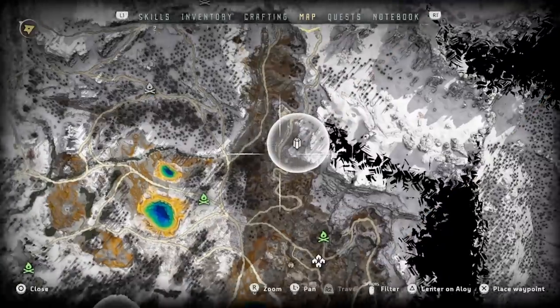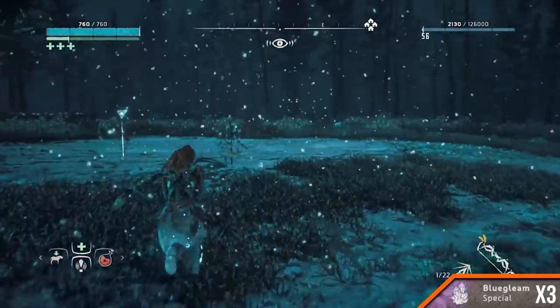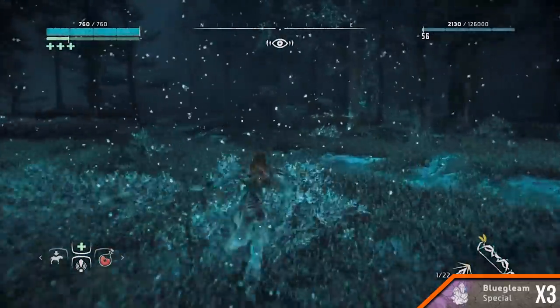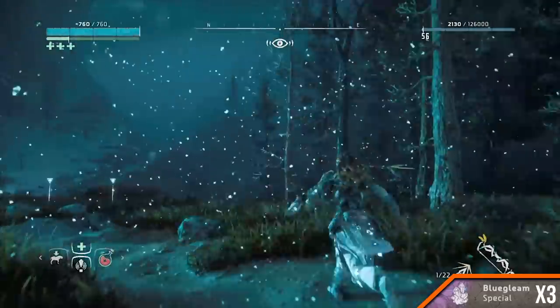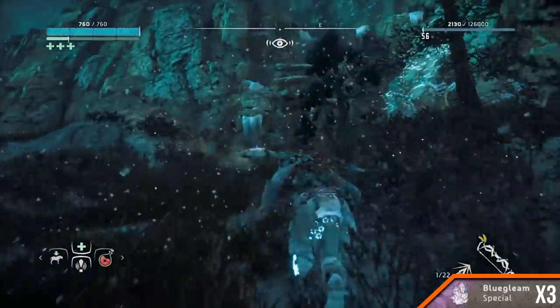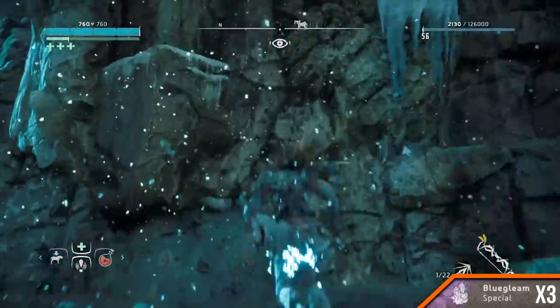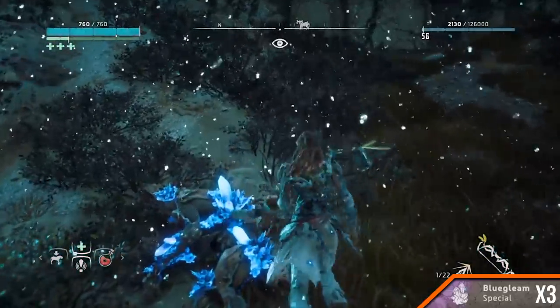East of the colourful hot springs. Amount 3. Teleport to the campfire to the east of the colourful hot springs. Follow the road north and when it splits, take the easternmost path. Run directly ahead and you'll see the platforms leading up to the beige rock. Climb all the way up and you'll find the first Blue Gleam.